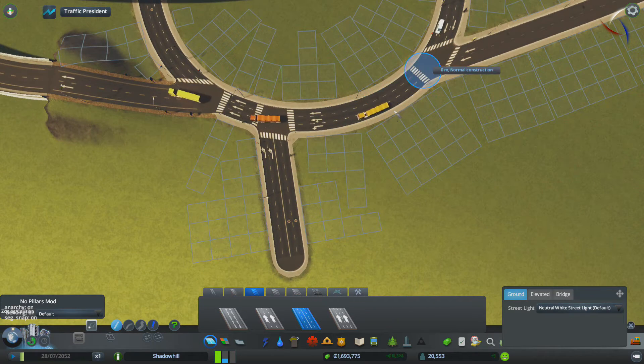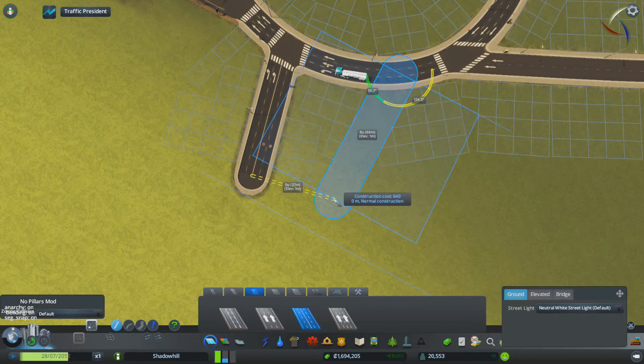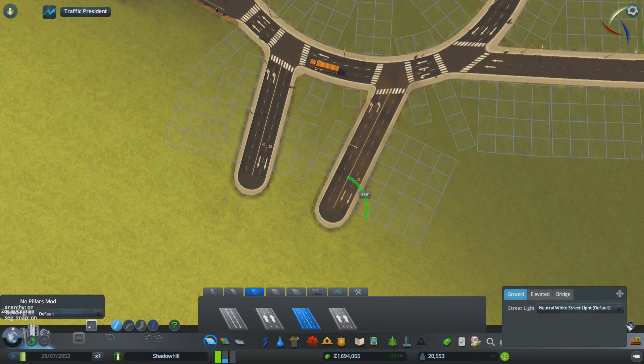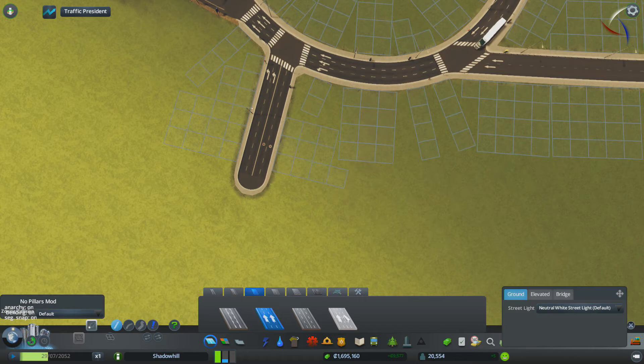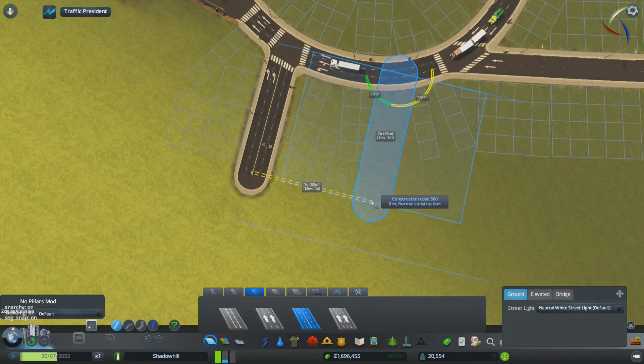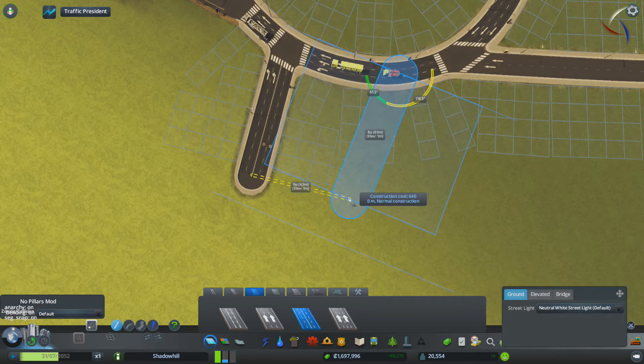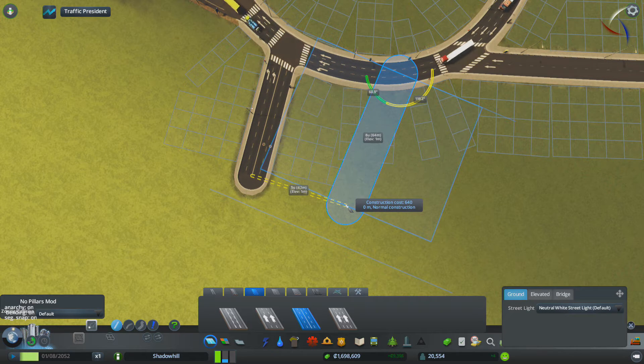We're going to do the same over here — 60 metres and an angle of 70 degrees. I just clicked that by mistake, but at least we know where we're starting from. 60 metres and an angle of 70 degrees. I don't like the 70-degree angle there, I want a better angle. We'll keep it at 60 metres but go down to a 60-degree angle and increase that, because we're following some trigonometry here. There we go, that'll do.